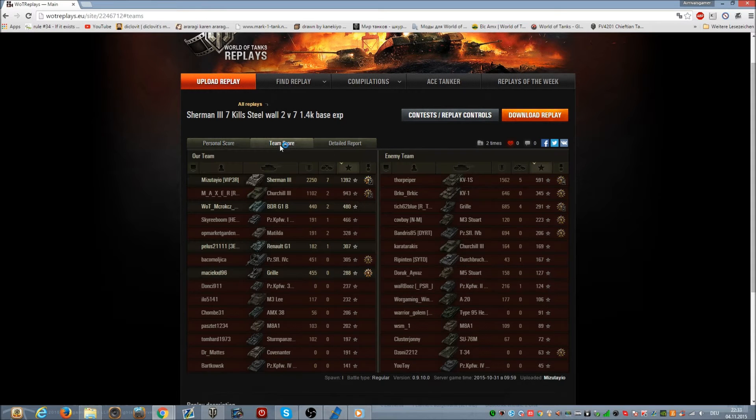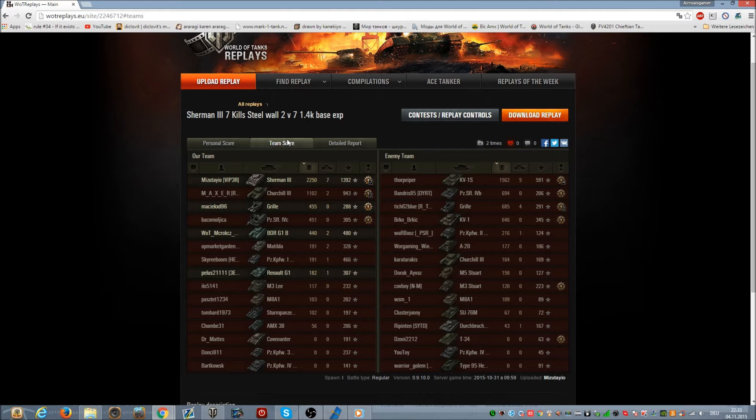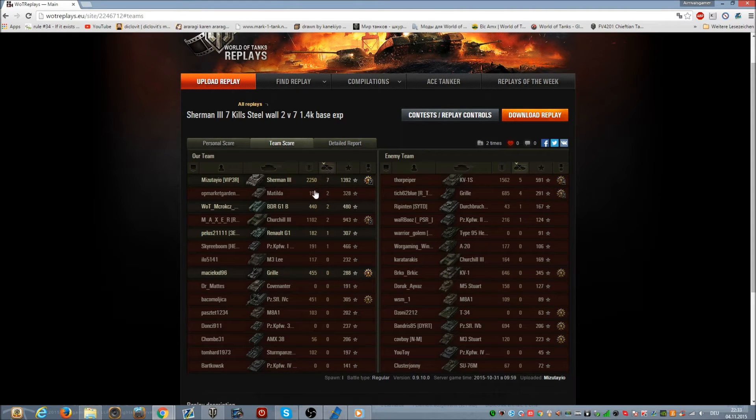Looking at the team score, I was top in damage. The next player had basically half as much damage as I did — and that was a Churchill 3. Sherman 3 versus Churchill 3 — 3s for the win! A lot of people on my team had 2 kills: a Matilda, a BDR, a Churchill. And that's me again on top with 7 kills.